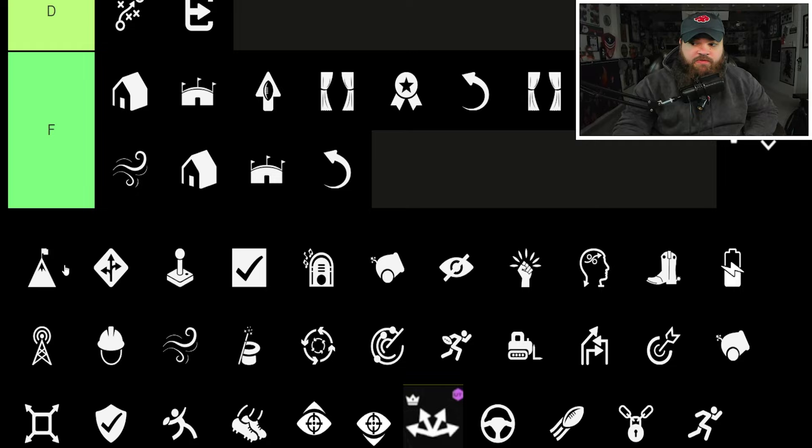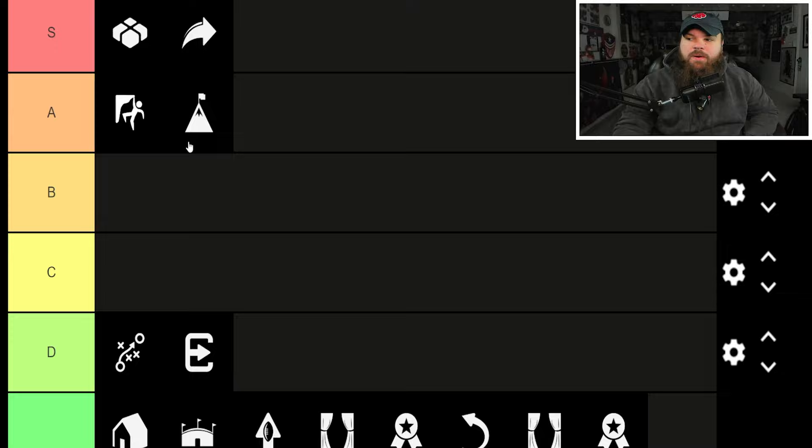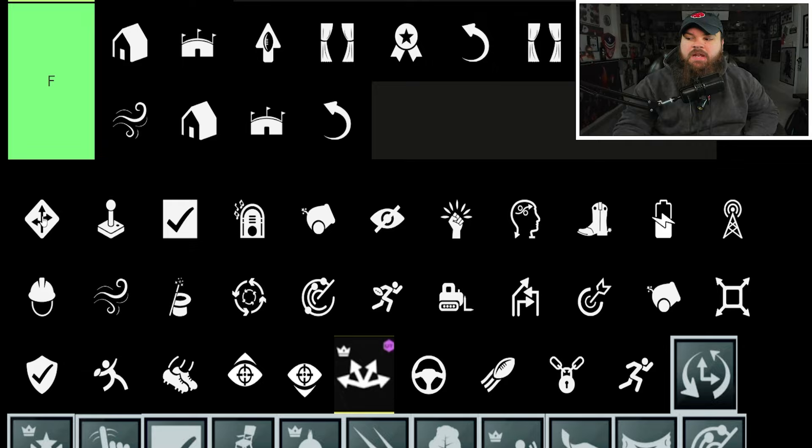Gutsy Scrambler is an ability I'm very interested in, especially as AP discounts get crazier. It's essentially Fearless but out of the pocket. Rolling out is so good right now, so I don't hate it at all — it's like Fearless outside the pocket.